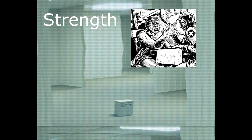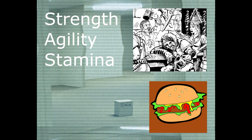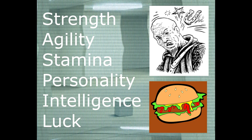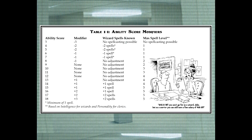Now let's discuss your qualifications as an adventurer. You'll be judged on six key attributes. Strength — how tightly you can hold a sandwich. Agility — how quickly you can eat a sandwich. Stamina — how many sandwiches you can eat without vomiting. Personality — how well you can sell a sandwich. Intelligence — how accurately you can name the sandwich. And Luck — how likely the sandwich is to kill you. Each score is determined by a random roll of 3d6. Based on your result, you will have an ability modifier as shown here. This value will be added to or subtracted from your die roll for a required check.